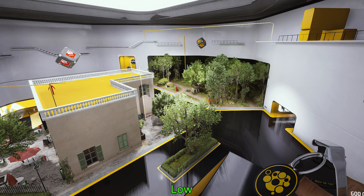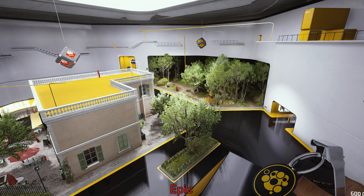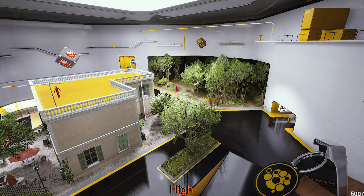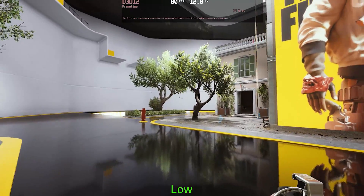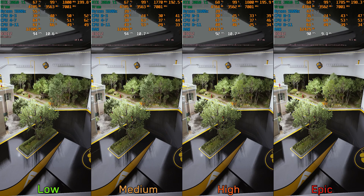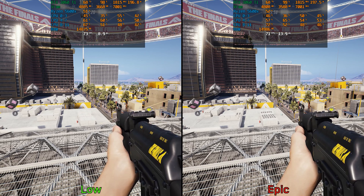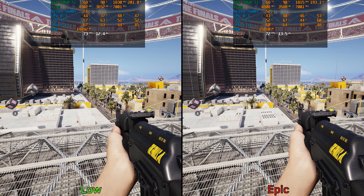Next we have view distance. This one controls the level of detail and draw distance of some objects. Low has some noticeable pop-in close to the camera, even when compared to medium. On the performance side, going from low to epic costs around two percent, and the performance difference in live matches is negligible, so I recommend keeping this one at epic.